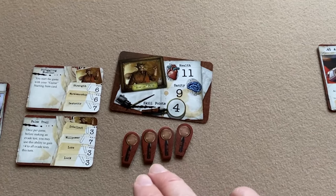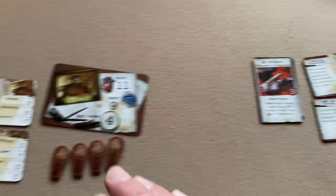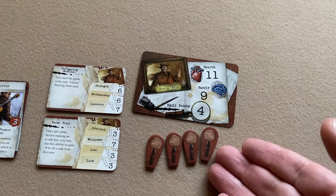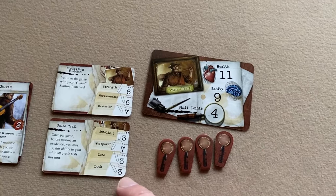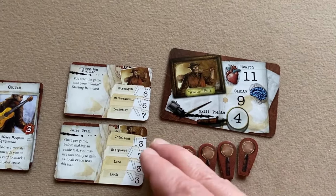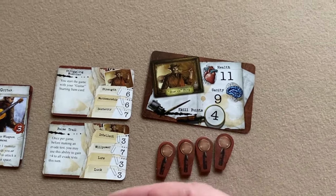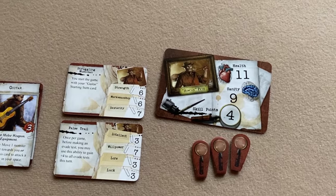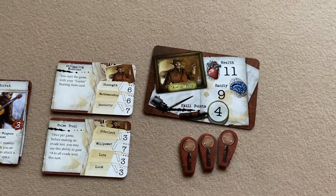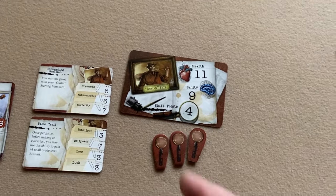Each investigator starts with a number of skill point tokens — Ashcan Pete with four, Jenny with two. Before rolling for an attribute test, you can discard one skill point to add your luck to the attribute being tested. For example, if testing intellect with a value of three, you could add luck of three for a total of six to test against. You're limited by however many skill points you have remaining. Skill points can also be used when attempting to solve puzzles.